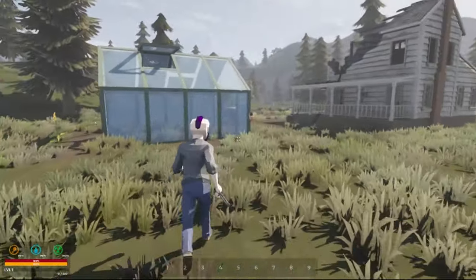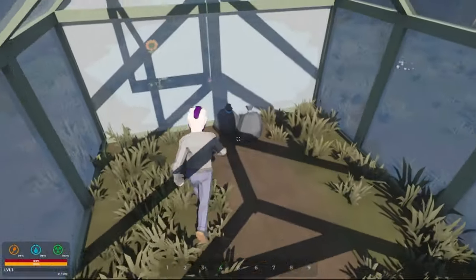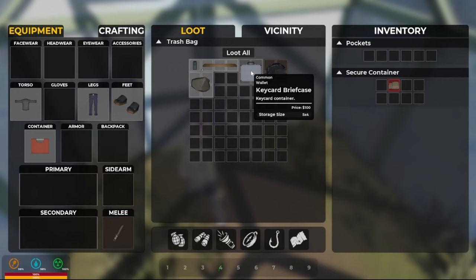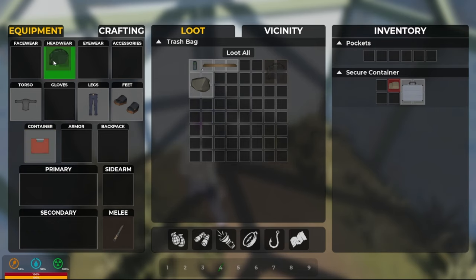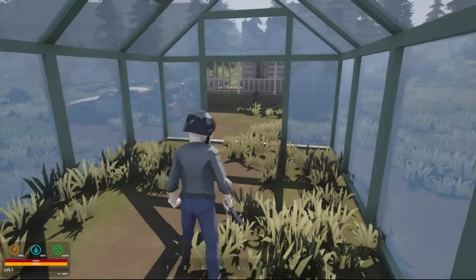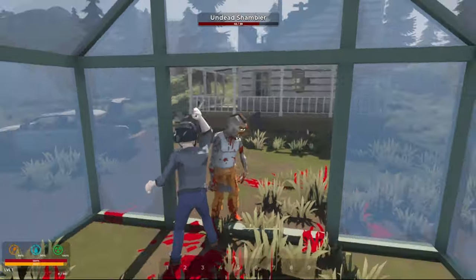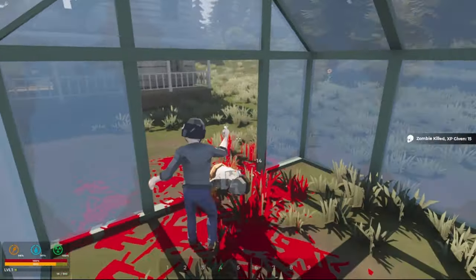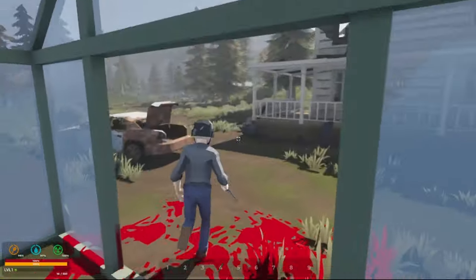I thought that was something — I collected it, it definitely looked like it. All right, what we got in here? A key card and briefcase — is that something I should carry? Maybe. Yeah, there's some armor. We're certainly doing better than last time — we didn't get hit in the first few seconds.